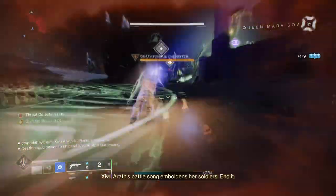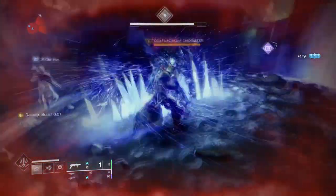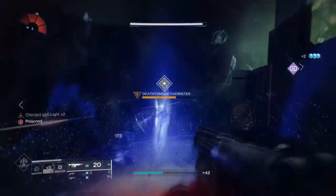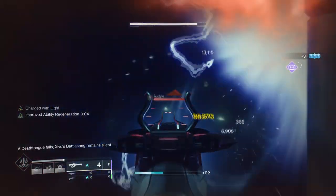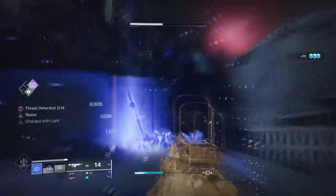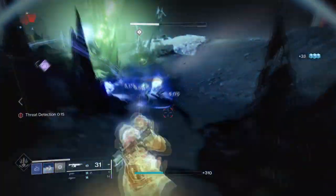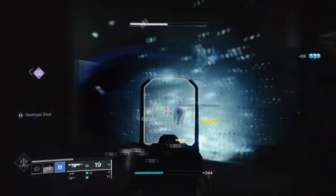Grenade Kickstart, Distribution, and Bomber mods can all provide relative effects to what Firepower offers. Firepower on paper is easier though, as it has a low slot cost. Since Whisper of Shards and Elemental Shards are in play, we can add the Elemental Charge mod so that no matter where we are, we'll always be Charged with Light to activate Firepower. Pretty easy stuff — from here, anything goes as it's a low-maintenance setup that doesn't require any more extensive mods.